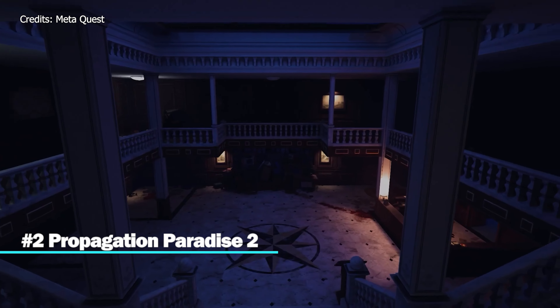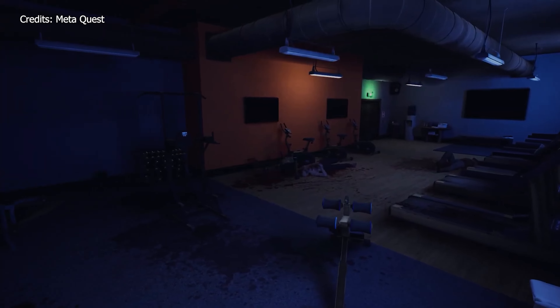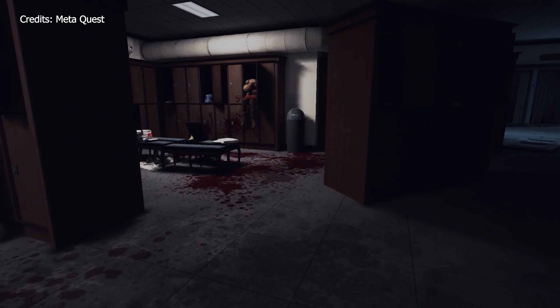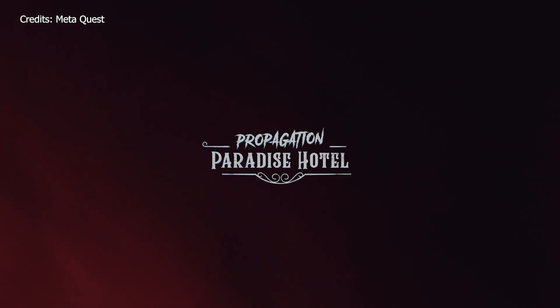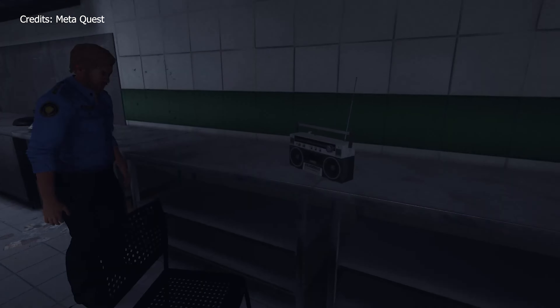Number 2: Propagation Paradise Hotel. In Propagation Paradise Hotel, you're trapped inside a hotel with monsters. A strange illness has infected the people in and around the Paradise Hotel, turning them into savage creatures. You've been separated from your sister, and it's up to you to navigate the hotel safely to find her. This game should work with any PC VR headset and should be coming soon to PlayStation VR 2. You can play while sitting, but you'll need to make sure you have plenty of space around you to grab things in front of you.